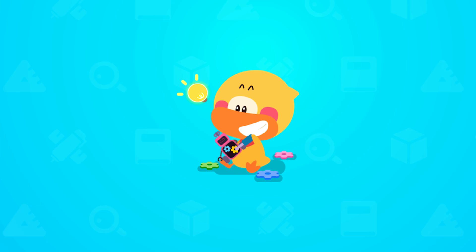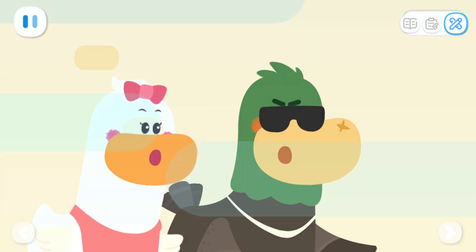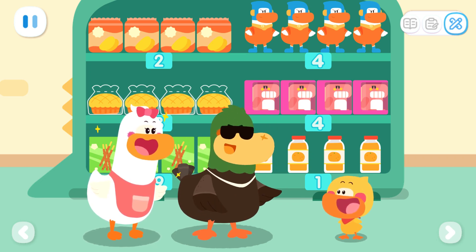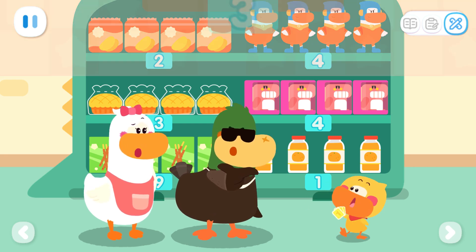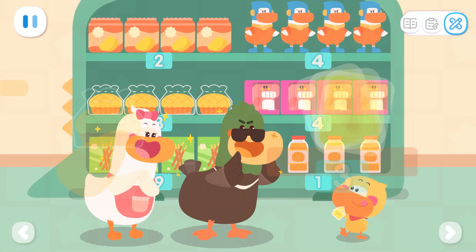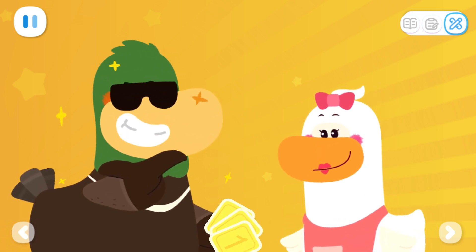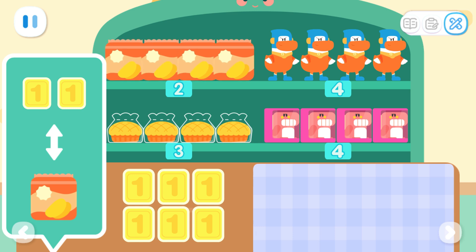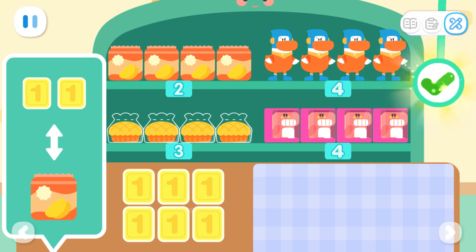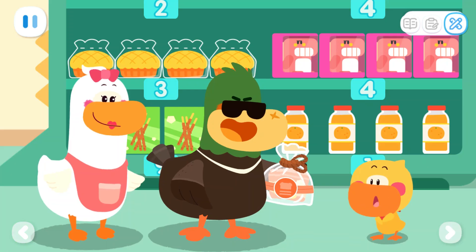Do it with Quacky! Everything is ready! Quacky's Supermarket is open! There's so much stuff here! I'd love to buy some. These cards can be used to buy things here. Use as many cards as the numbers shown on the products. I want to be the first customer of Quacky's Supermarket. I want to eat potato chips. How many bags of potato chips can I get with six cards? Kids, can you help me figure out how many bags of potato chips I should give to my dad? One, two, three. That's right! Please come again next time!